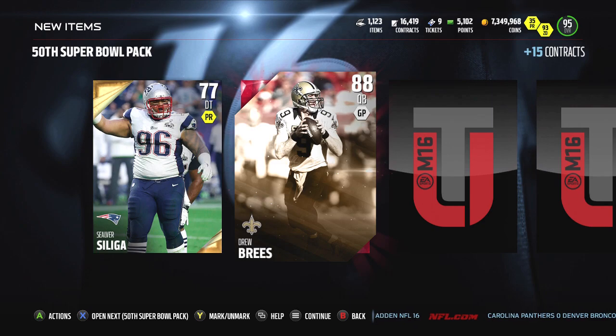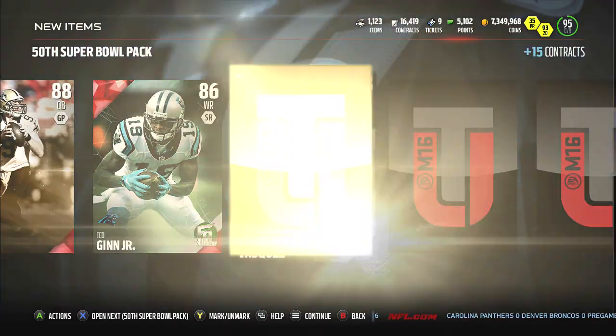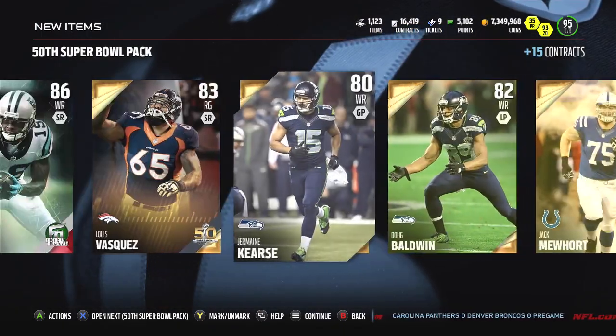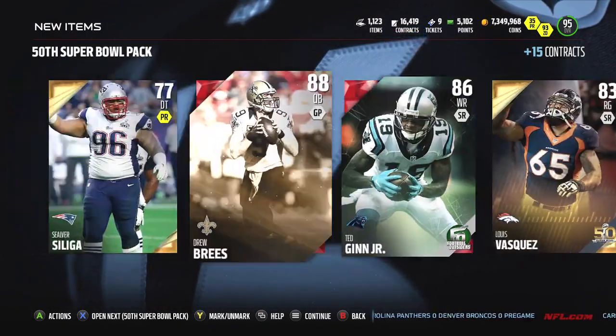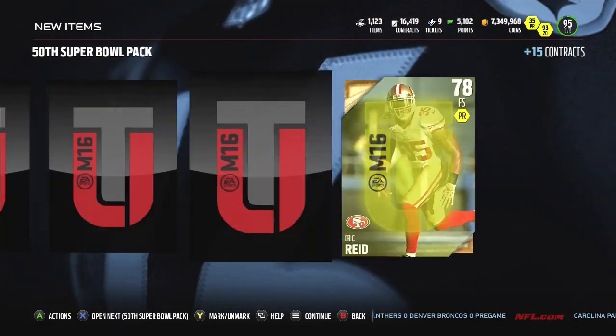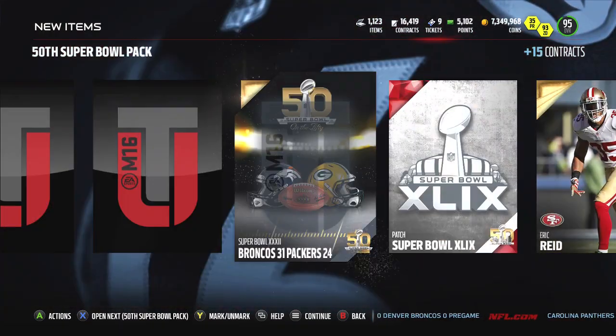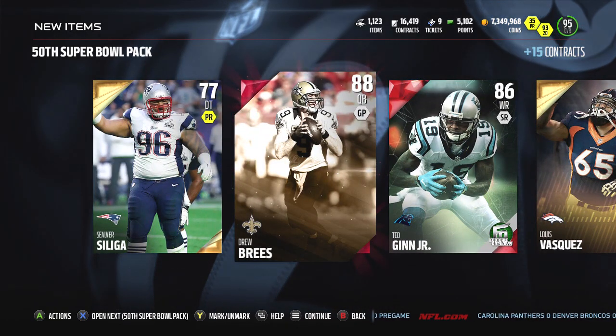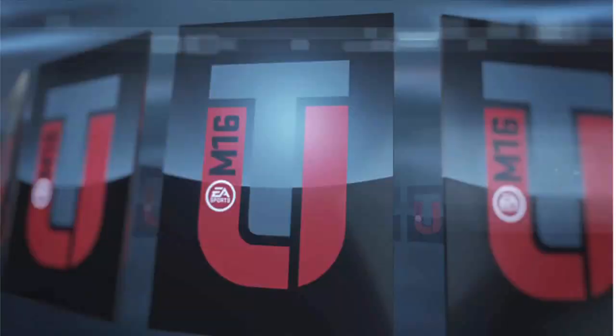Ted Ginn did not help out Cam Newton at all. There were highs — he was making some plays, reversing field, trying to pick up a block from Cam Newton — and then he had a few drops, one of which led to Cam's interception. Ted Ginn definitely did not help. Like I said, Corey Brown leaving did not help at all — also known as Philly Brown, by the way.